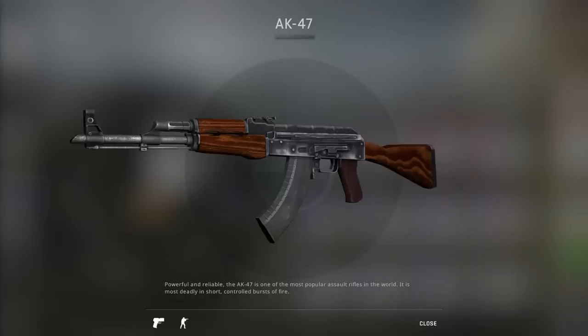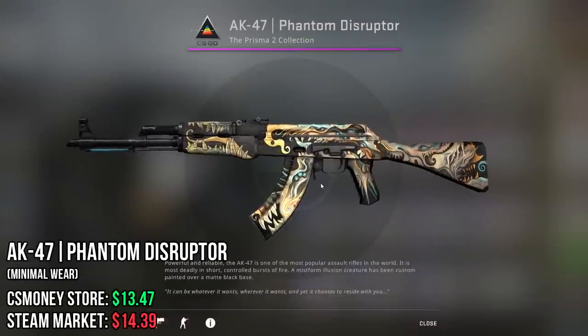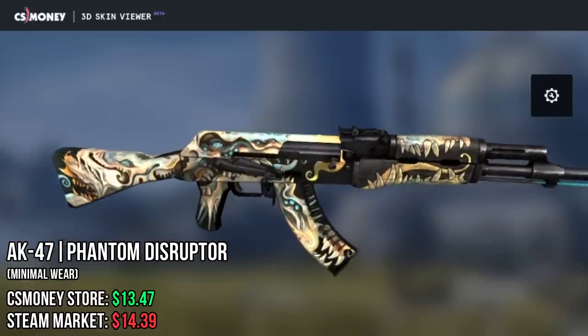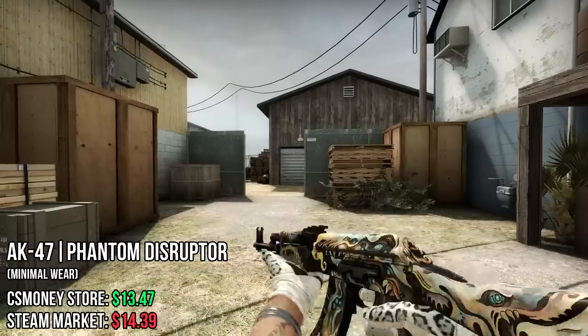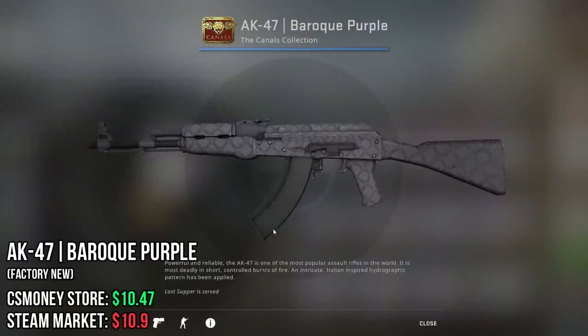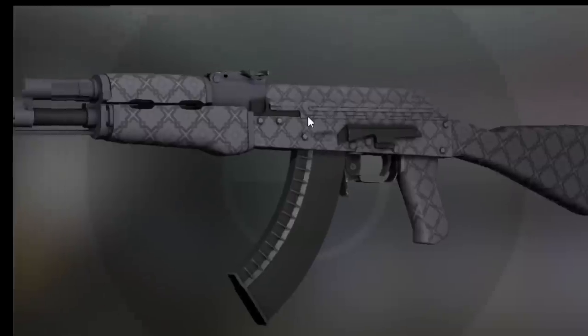Now, moving on to one of the most important guns on the list — the AK, starting with the Phantom Disruptor. Super cool, blacked-out background with this sort of ghostly art on top, which I really like. And the next one was a hard decision, but I chose the Baroque Purple because it's basically the Gucci pattern.